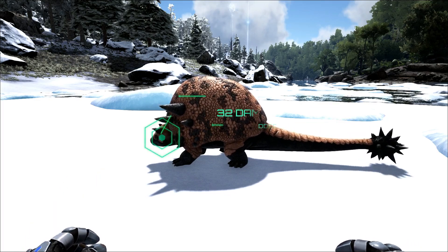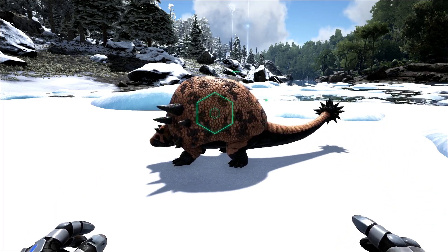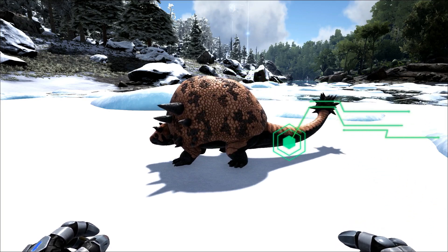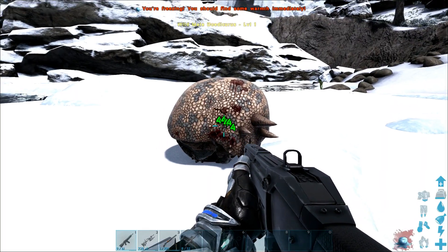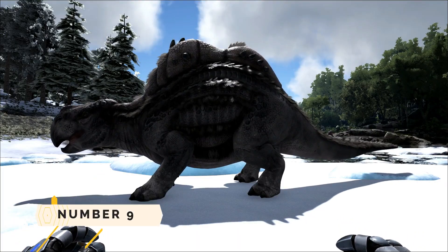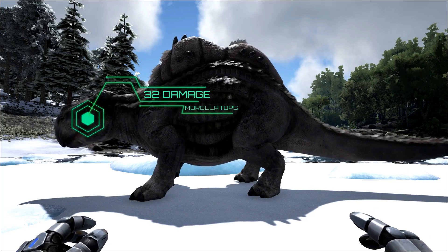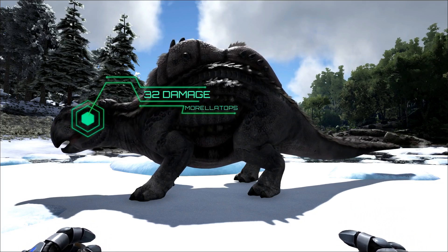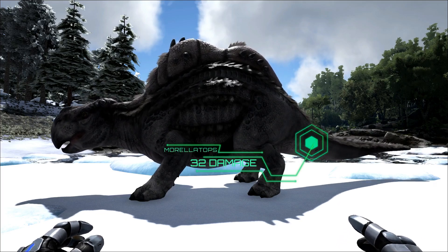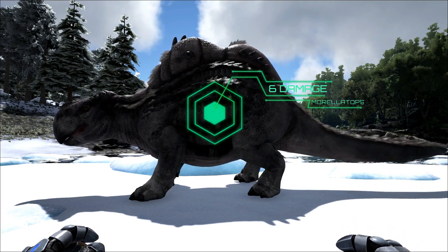Number 10: the Doedicurus. It took 32 damage wherever you fired at it; however, when it started curling up after losing health, it only took four damage per shot. Number 9: the Morellatops. This dino is special in a way I believe many of us do not know about. Similar to the Doedicurus, it takes 32 damage everywhere else on its body.